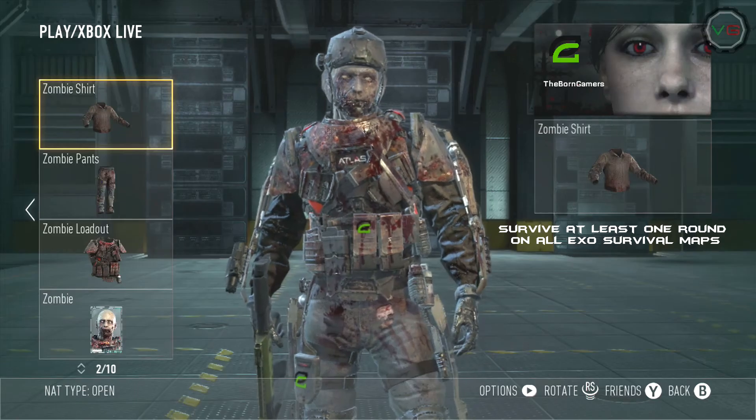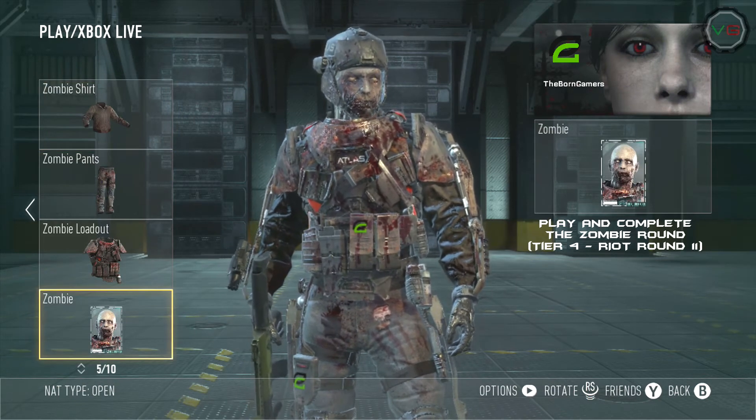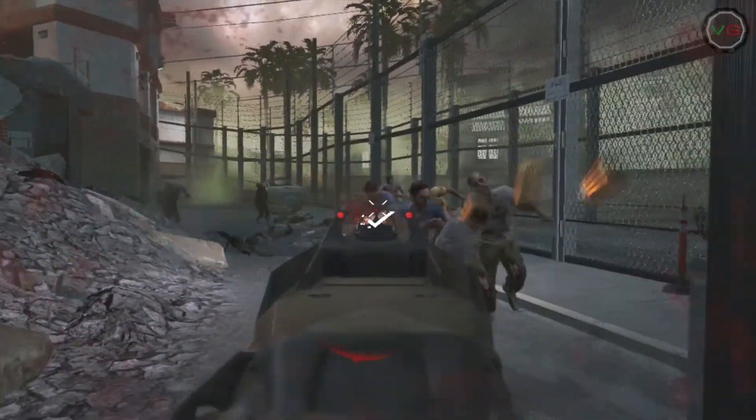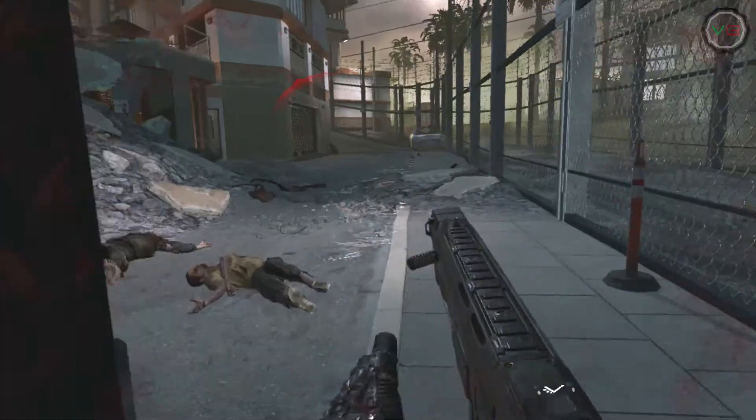To unlock the shirt, you survive at least one round on all exo survival maps. To unlock the zombie skin, you will have to play the secret hidden zombie round on Riot, which is the last map — once you hit round 11. If you want to know how to unlock that, go check out my other video where I explain how to.